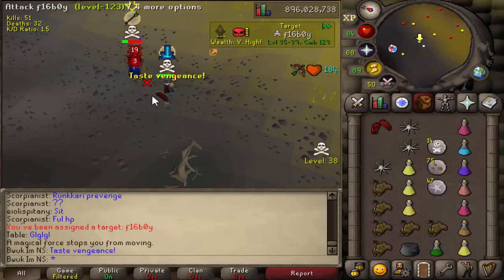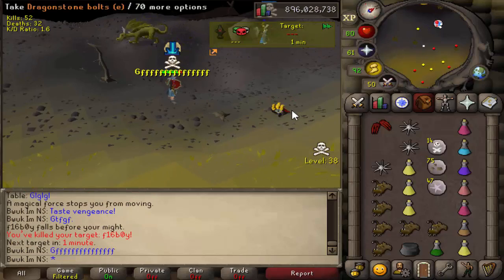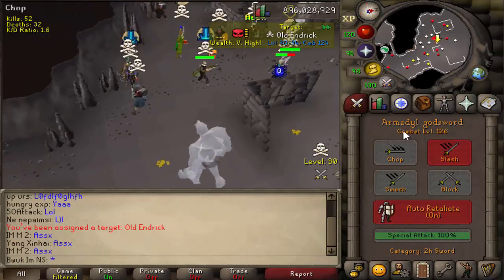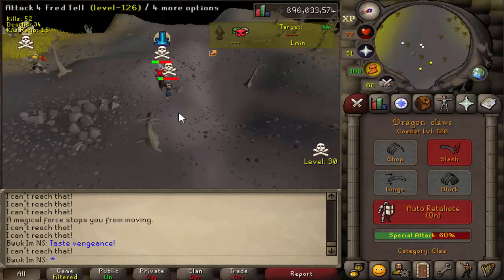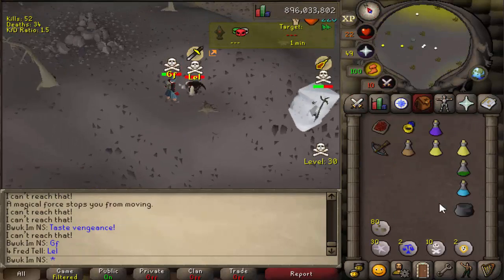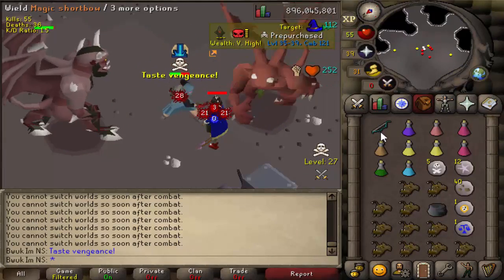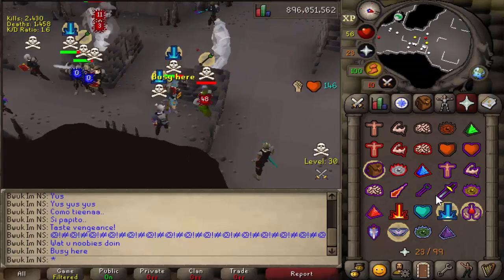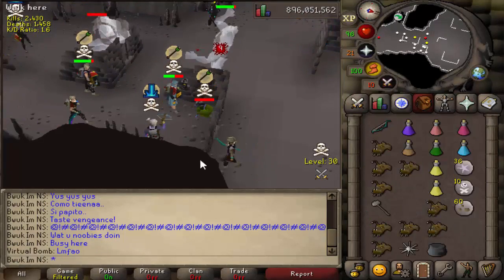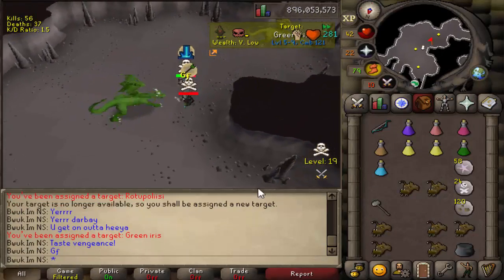I also have to give credit to my rune crossbow and dragon bolts (e) - they were getting me some incredible kills throughout the video. The main reason is that a lot of people for some odd reason don't sip antifires when they're in the wilderness. Because of that, the very cheap dragon bolt (e) leaves you with the potential to hit over 60 on someone. That makes the rune crossbow a little underrated - and it is pretty old school, so I like that about it.